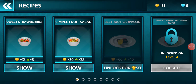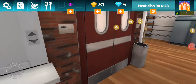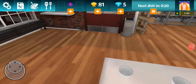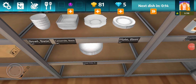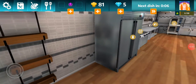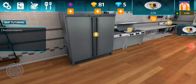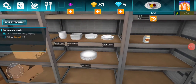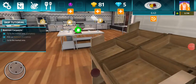Beetroot Carpaccio! Let's make one of these and then we'll be done for today's work. Oh, it probably requires a plate now too. I think it probably requires a plate. So we got beetroot — beetroot and then see what's in this. Beetroot and lemon. So pick up beetroot.